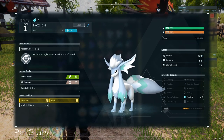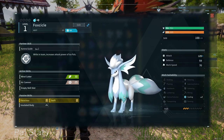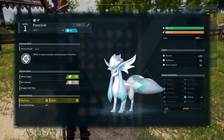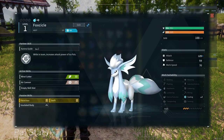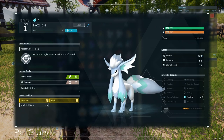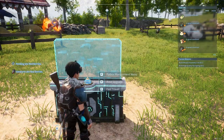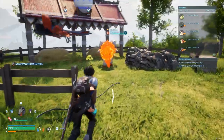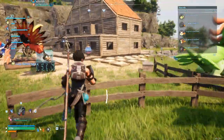I bred two Foxicles with the intention of our end game, which I won't spoil for now. Vanworm can breed with Foxicle for a very special subspecies that I really want as my end game. The reason I'm not doing it now is because I'm not high enough level to get the saddle, but I am preparing a couple of Foxicles just in case.